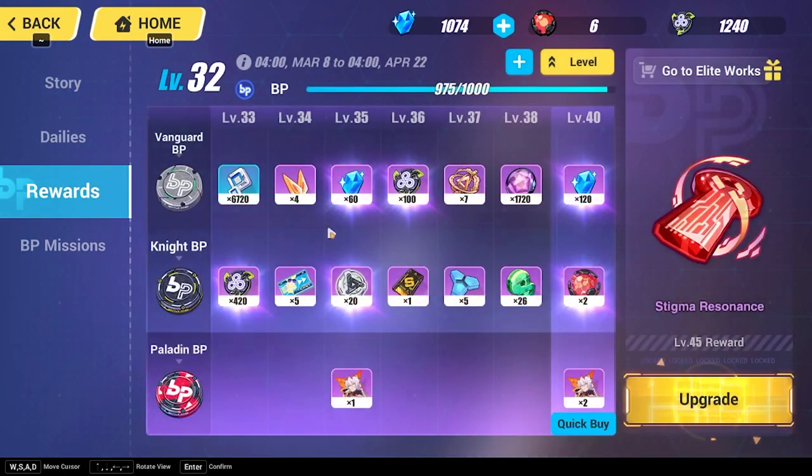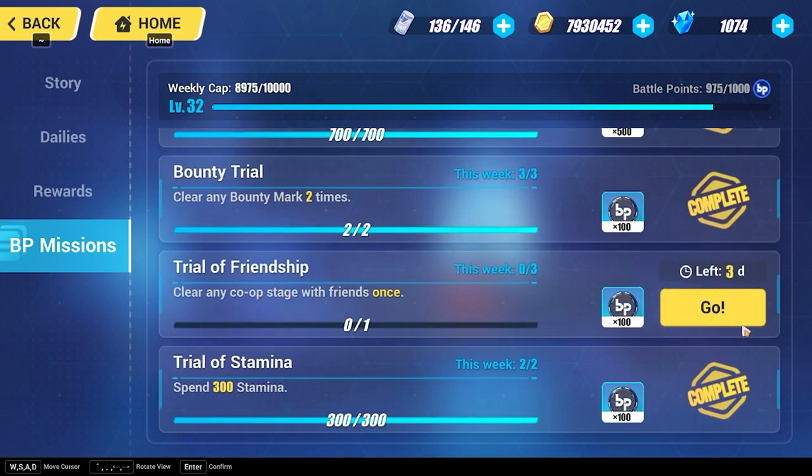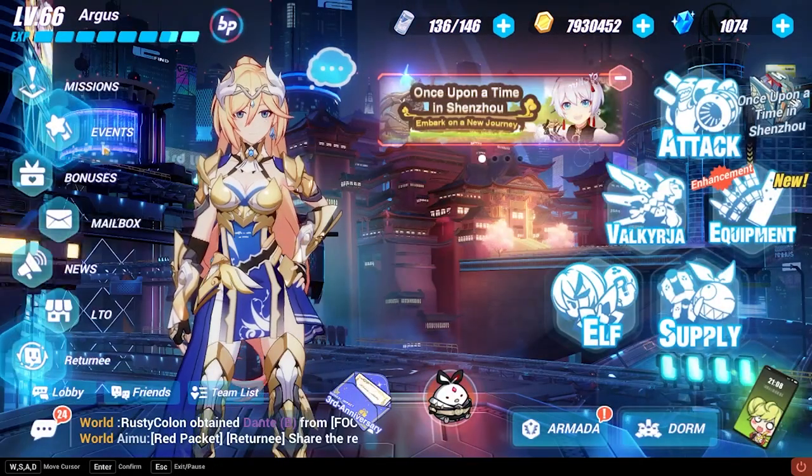Next is the rewards tab — this is another way to access the battle pass. So there are two ways to enter it: through the missions tab here, or through the battle pass button on the upper left. If you buy the battle pass, the missions here show what you need to do, and clicking 'Go' will take you straight to the relevant content.